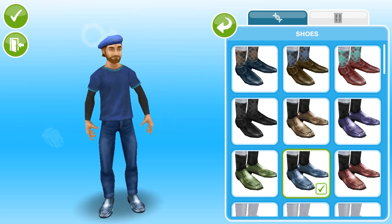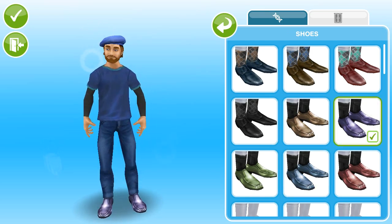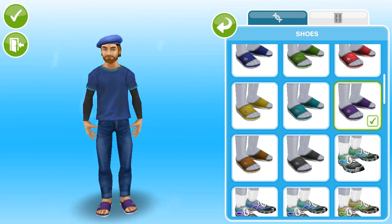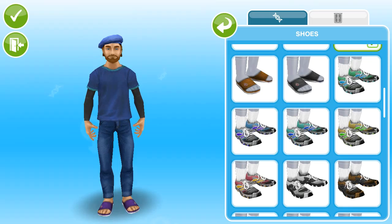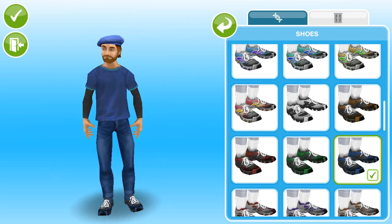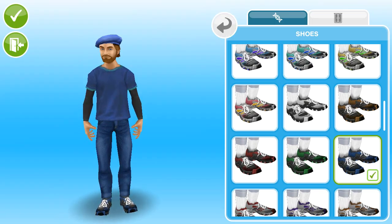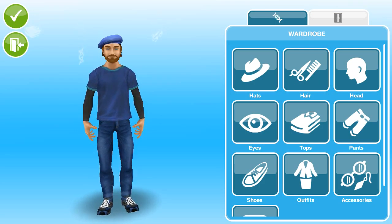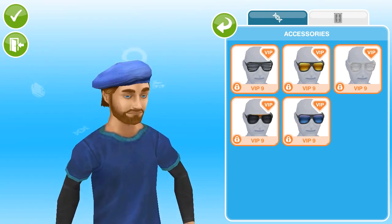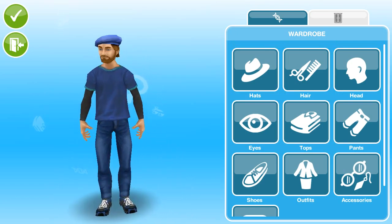Let's go for shoes. We're actually going to give him some flip flops — or we could give him some nice sneakers. Okay, that looks perfect, guys, so we're going to put the shoes there. We don't have any outfits, but we do have some glasses — but they're all VIP, and I'm only VIP level one.